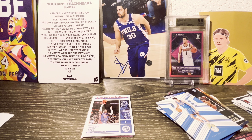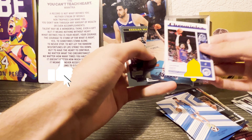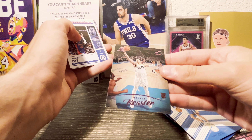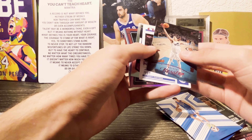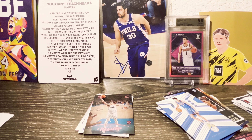If you guys enjoyed, make sure to like, subscribe, and comment down below your favorite card. Mine out of this bunch is going to be the Walker Kessler — I really do like the Luminance set and the pink adds a nice touch. The Marquee Marjan Bochamp is also pretty nice, but I'm going with the Walker Kessler. Let me know what you guys think down below. Thanks for watching, hope you're having a great day — catch you later, peace!